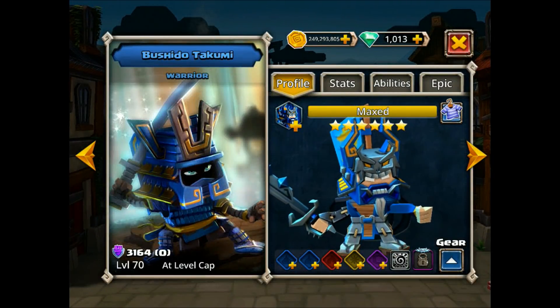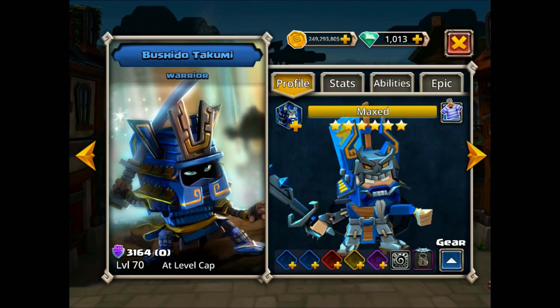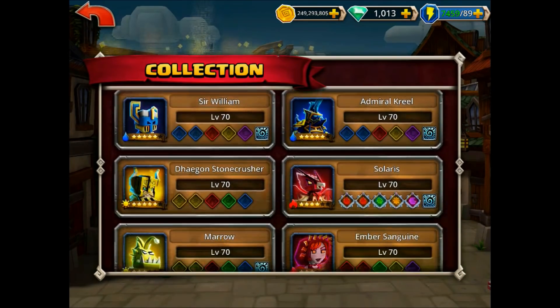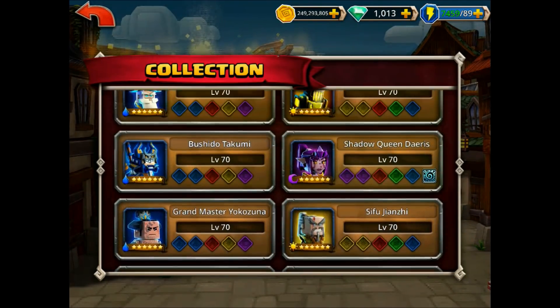Hi everybody, welcome back to this very special episode of our Dungeon Boss Faceoff series. I've been getting a lot of requests for various heroes that you want to see face off against each other, but it has been a long time coming since we ultimately looked at possibly the bottom of the barrel. So we're going to take a look at our all-star edition of the Faceoff series. Today's stars are the amazing Bushido Takumi and also our good friend Mr. Bailog.